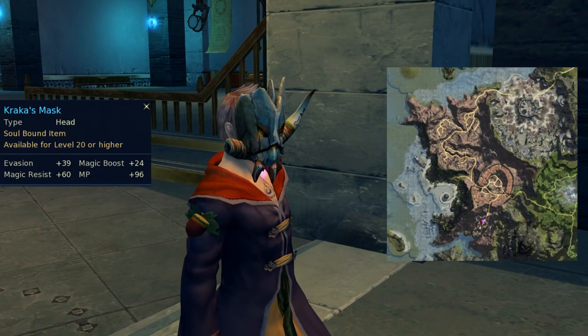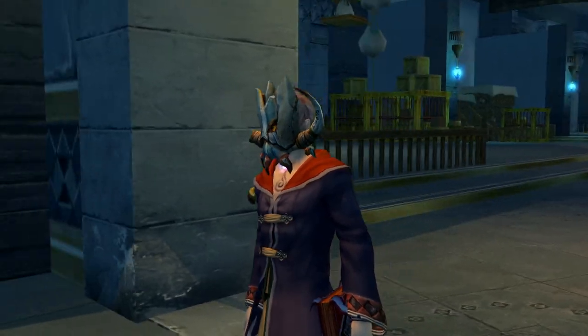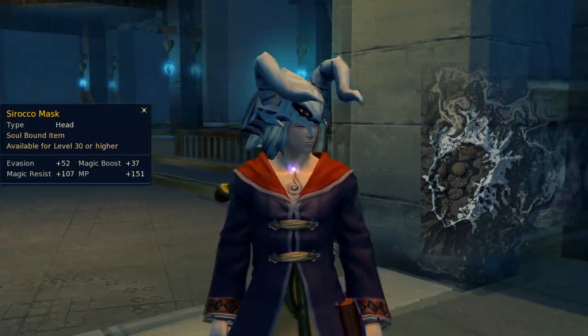Part 1: True Unique Skins. The following skins can only be obtained in one way, and if it's faction locked, you'll never get it. Cracker's Mask drops from the biggest boss of Werderon Cracker. Sirocco Mask drops from treasure boxes in Iceclaw Village in Morheim.